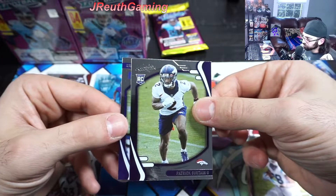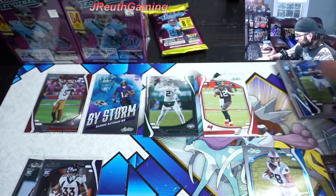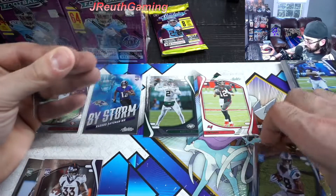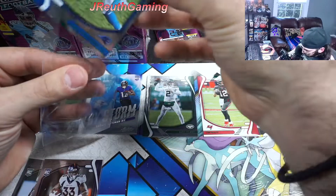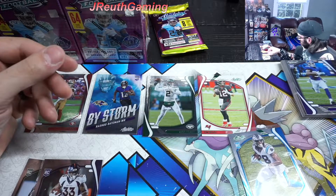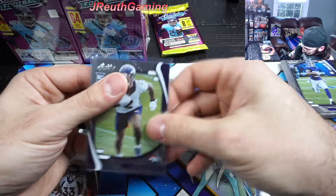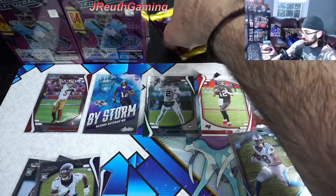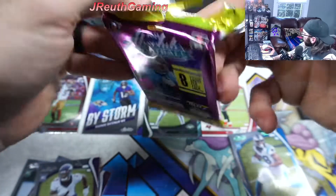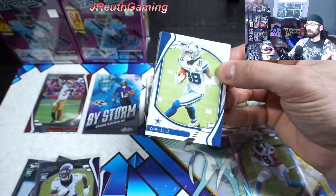Patrick Sertain the second - wonderful defensive back, doing really good actually at Denver. Tony - I know all the Giants are struggling. Let's sleeve up our green parallel hit. I want to sleeve up Patrick Sertain too - I think he's doing really, really well. He's a Bama guy too, so roll tide. Last pack from the first blaster. There's a lot of cards in here - 64. I like the size of these. We've opened so many blasters here on the channel where I literally get like 24 cards. I'm paying the same price - give me the cards.